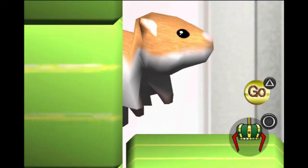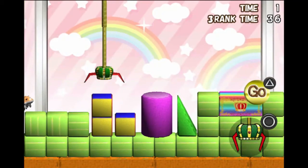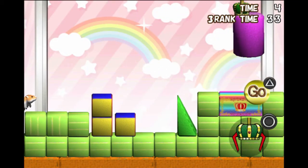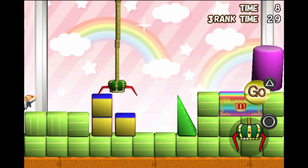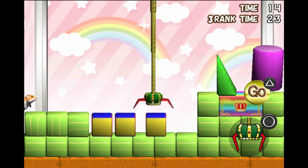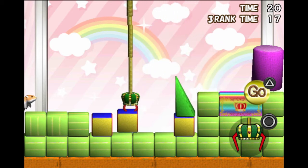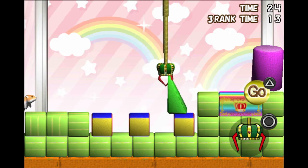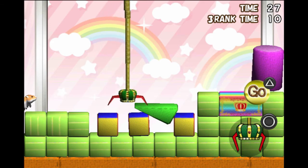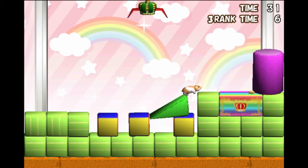One more level, then we can move on to something a little bit more interesting. I think I see the idea here — the question is, can I execute on it? Grab this, move it there. Grab this, move it there. Grab this and move it here. Can he get over those gaps? Yes, he can. And there we go. Say hello to my dog — she just walked in. I don't think she's very well today. Poor thing.